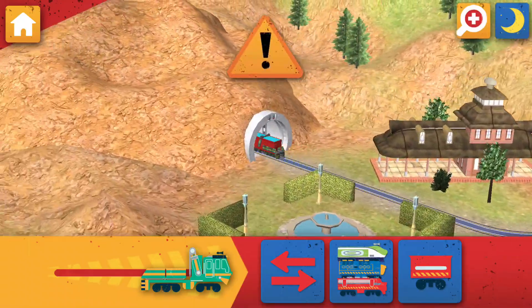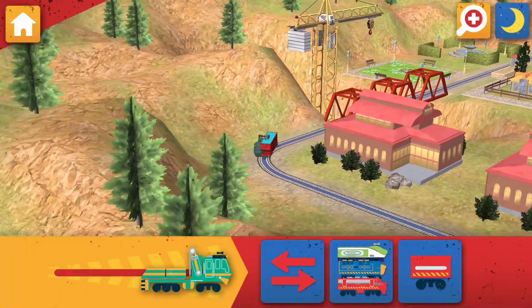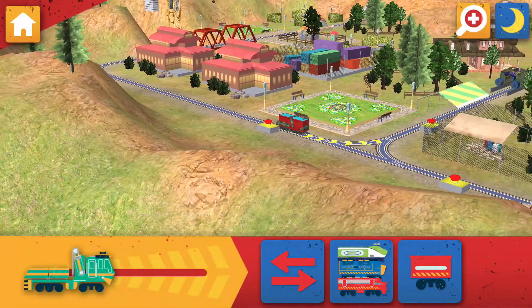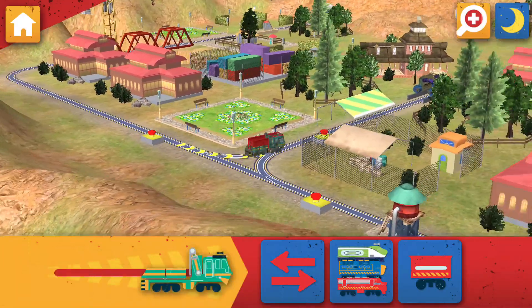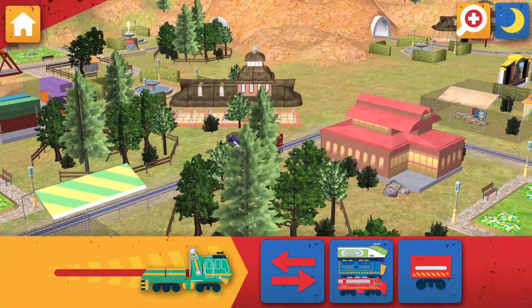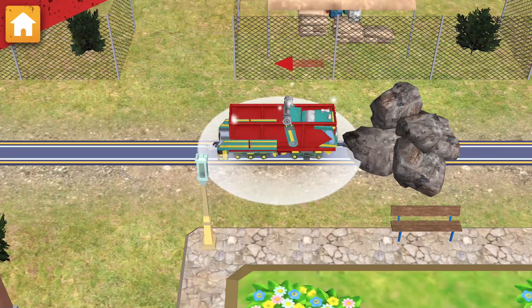There's a problem. Rocks have fallen on the track. Find the rock pile and clear them away. Now drag all of the rocks into the hopper car to clear the track.